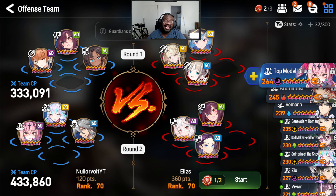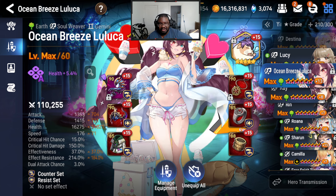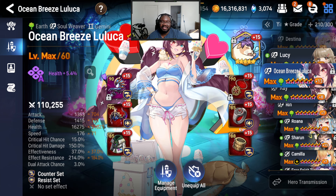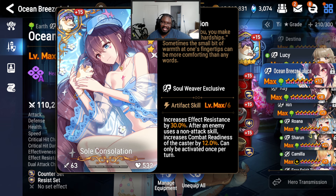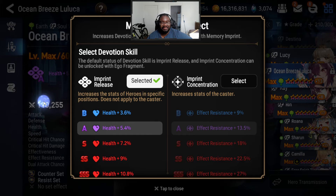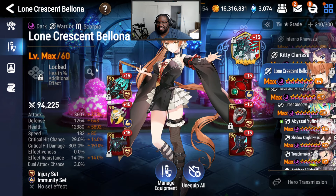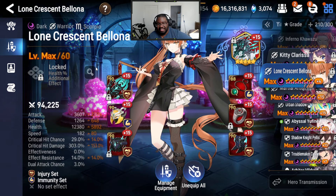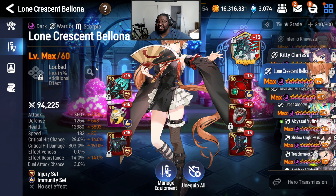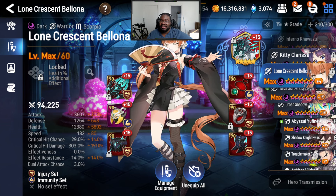All right, game number two — we got Flurry, Balona, and Ocean Breeze Luluka. She's not on a 90 set because I'm too lazy to upgrade her gear, but she has 214 effect res. With Consolation that's an extra 30, so that's 240 — 250 won't make a big difference, but if she gets debuffed I'm gonna cry. And then we also have Balona — she's on an injury set because I'm too lazy to put on an actual good set.